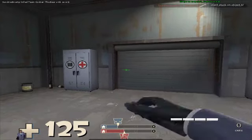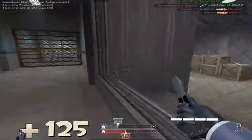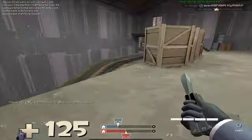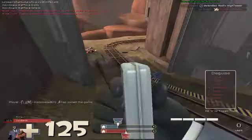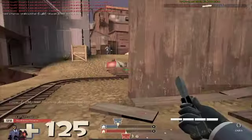Hello everyone, this is The Magician, and today we'll be looking at a specific weapon in the spy arsenal, which is the Diamondback. It's a sidegrade for the revolver, and here I have some good gameplay just showing off what it's all about.